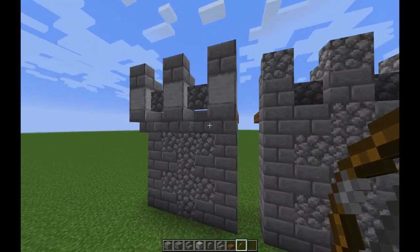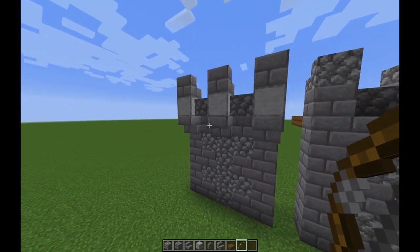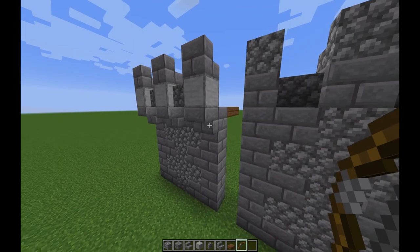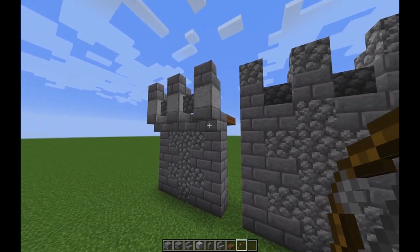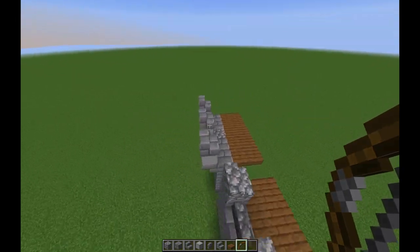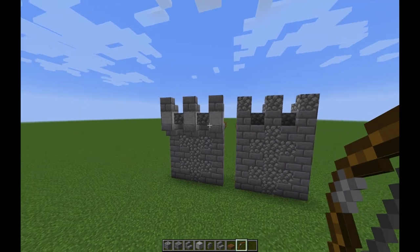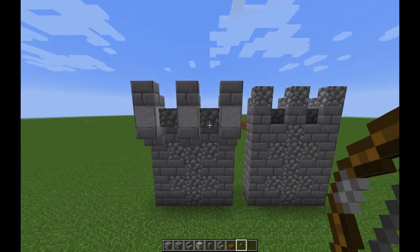A few extra stairs isn't that bad. I don't think I really need to explain how to create this because it's pretty clear - it's not very complicated at all. You could really implement this into any wall design that you have and it would greatly increase the effectiveness of that wall.